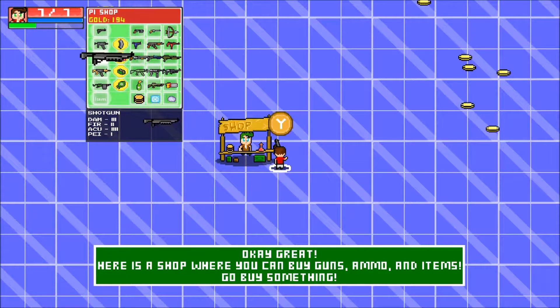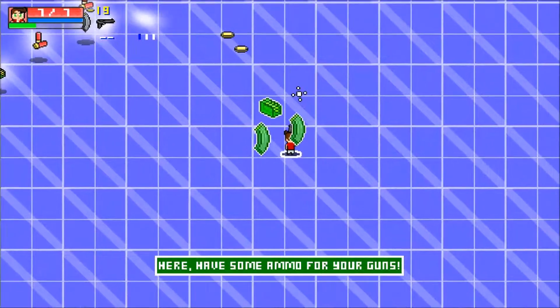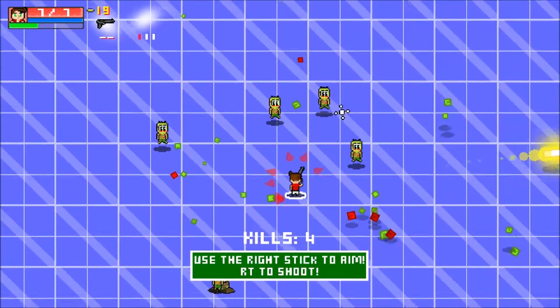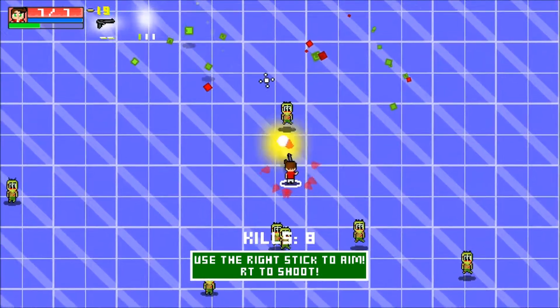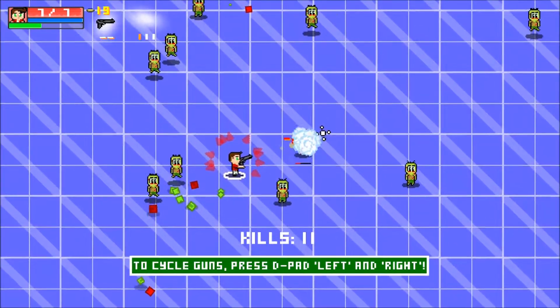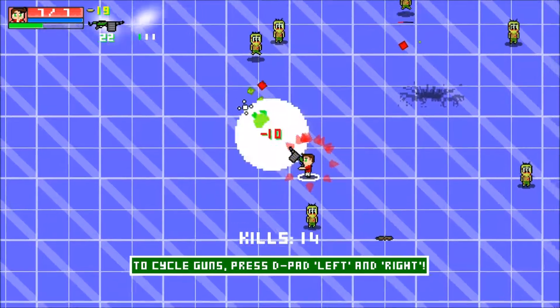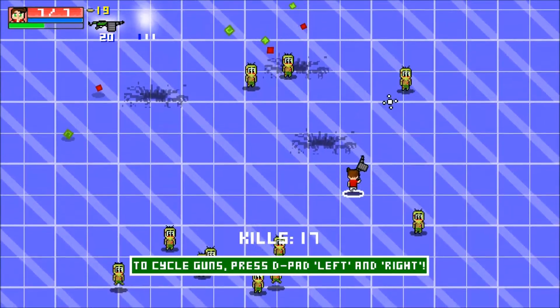That's why I put the shop — ooh, double barrel! How many gold have I got? 194. That's the weirdest looking shotgun — I always thought a shotgun sprayed everywhere. Press D-pad left and right — oh, because that was a pistol, that's why. So this is a grenade launcher, that's pretty cool.